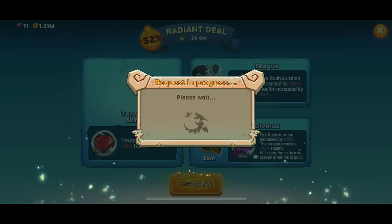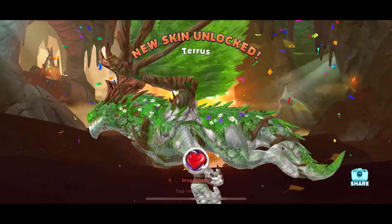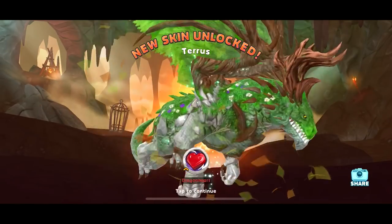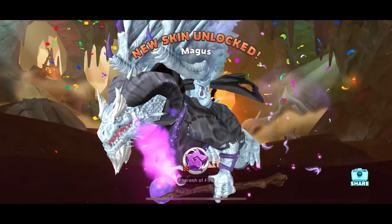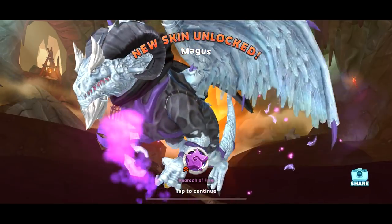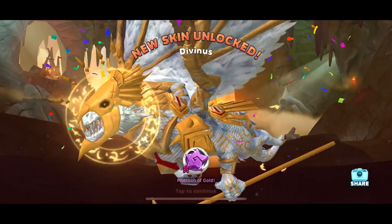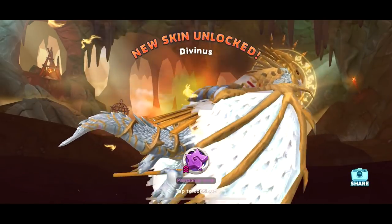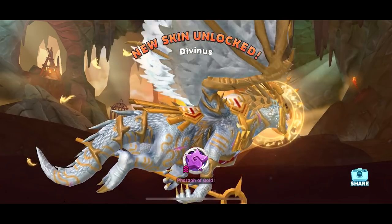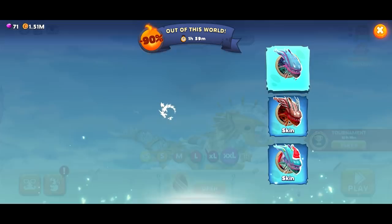Let's just do it — we gotta check out these other skins. Look at that Terra skin! He's got like grass and branches on him. Oh, Magus — you gotta put in the comments which of these is your favorite. He's got like ram horns, purple bands all over him, and he's holding a mage staff. And the Divinus skin — he's got some kind of halo thing around him, a crown, gold armor. It looks insane. Those skins are absolutely insane.